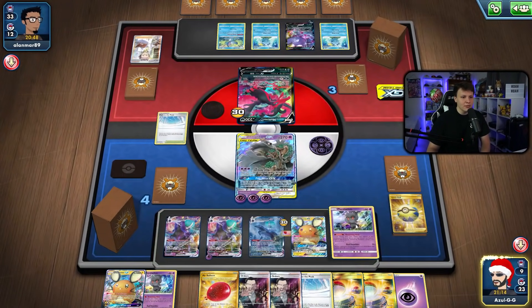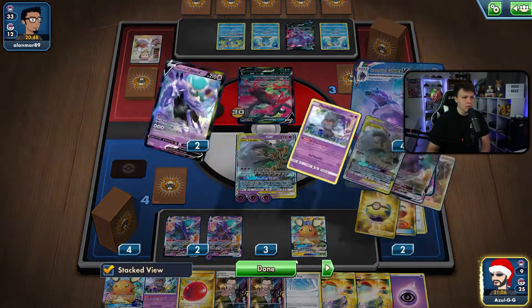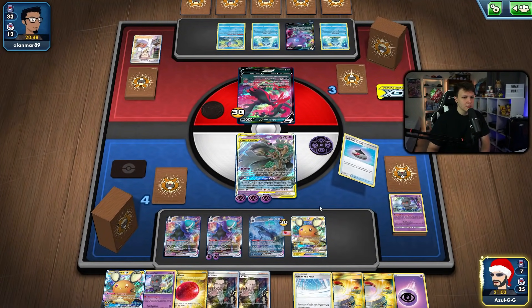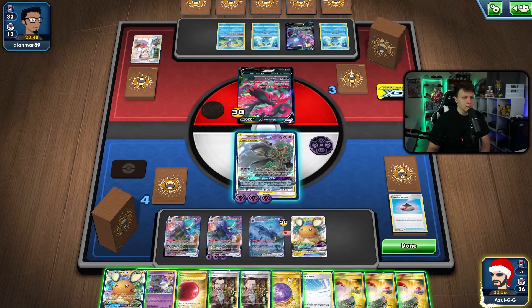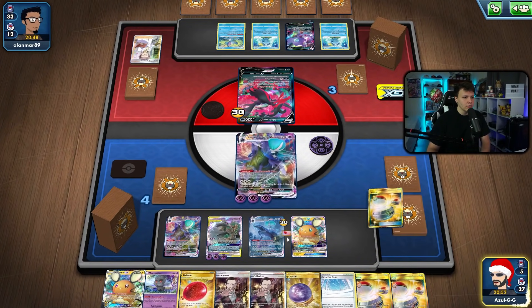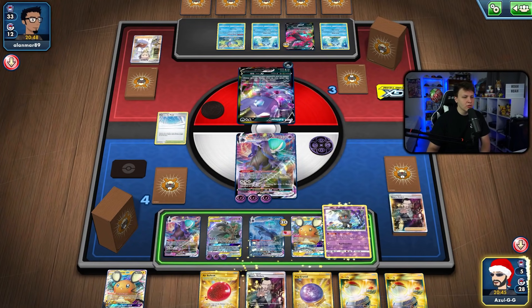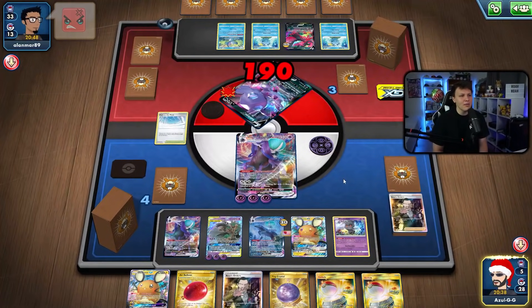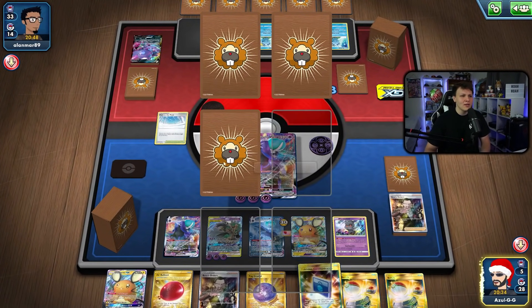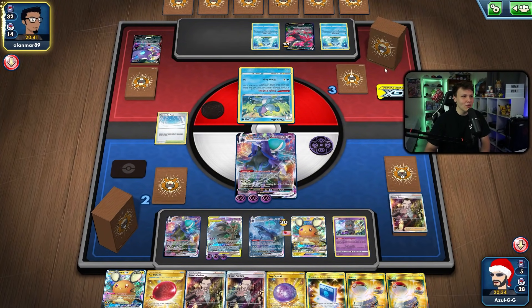We want to take out this Sableye with Calyrex since they don't have any energy set up. I'll use Resetting Hole, get rid of the stadium, Underworld Door here again. Then Boss to Sableye, put Path to the Peak back in play, bench Marshadow in case they stamp us next turn, hold the rest of the hand, and Max Geist takes out the Sableye. I think we're going to pull this one out. I was really worried we'd end up in a terrible spot but it's actually looking okay.